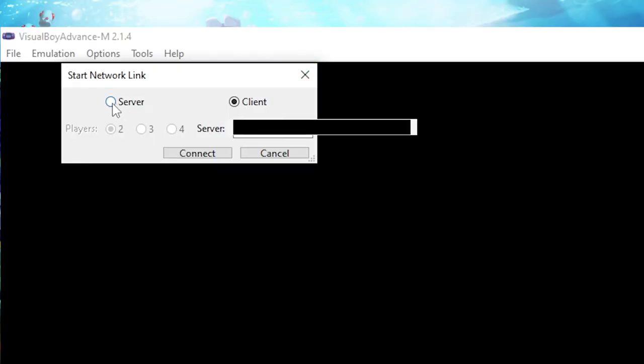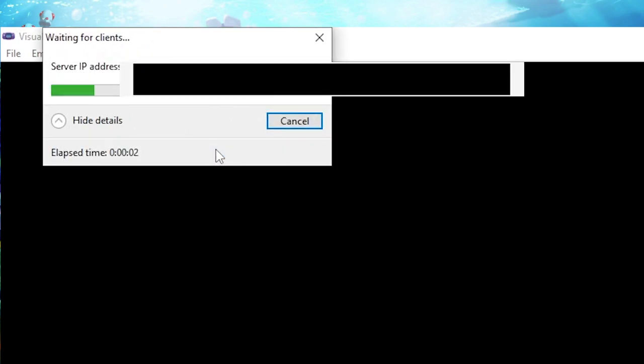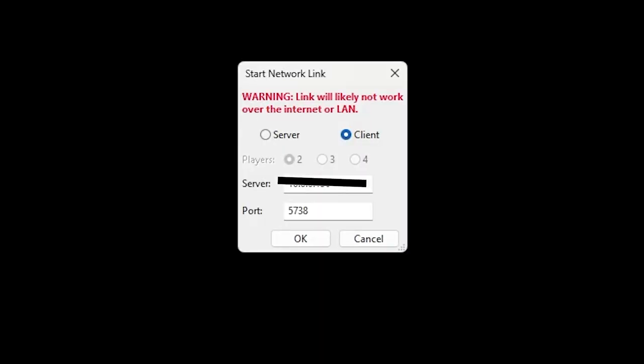One person has to set up as the server and give the other person their IP address number. The other person has to be the client, and once the server starts their server, the client has to join the server with the number plugged in.